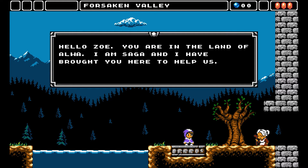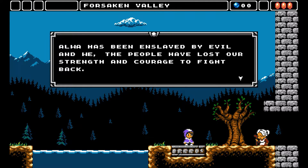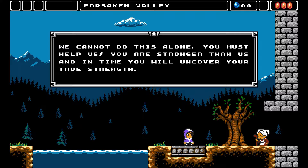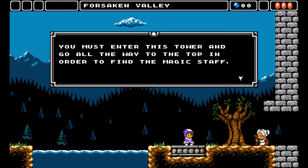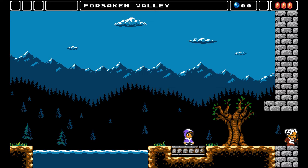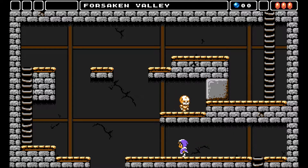You play as Zoe, a heroine summoned from another world to the land of Elwha, which is currently under the tyrannical rule of Vikar, an evil mage who has subjugated and enslaved the people of Elwha. Zoe then sets off to defeat the four protectors, each having laid claim to an ornament of Elwha, and once these ornaments are gathered, she can use them to confront Vikar in the final showdown.